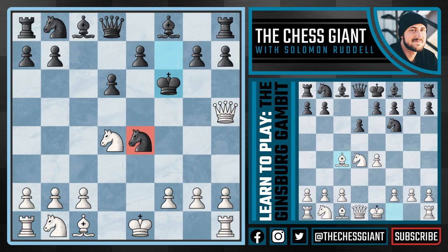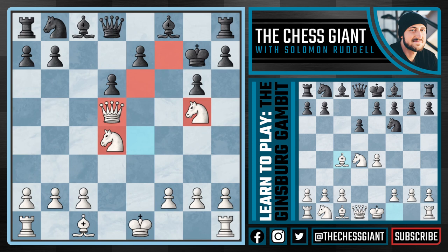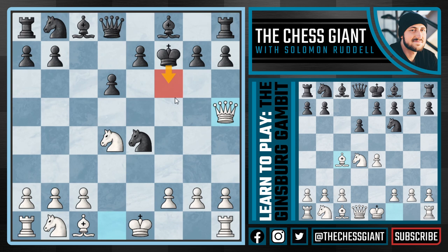The move Kf6 does hold on to the knight on e4, but it's just a huge mistake because we now have Nc3 with two threats: Nd5 and Nxe4, both of which would end the game. If g6 is played, we take that knight off the board and after Kf7 continue with Qd5 check. With both our knights and queen clamping down on e6 and f7, this position is resignable for black.